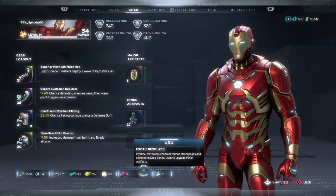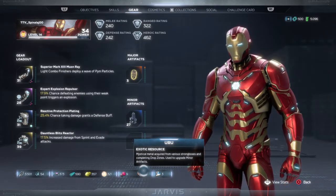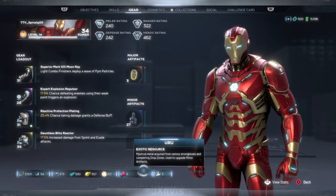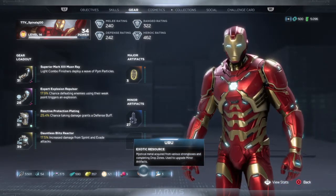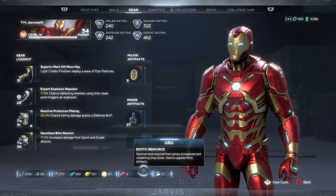As it says, they're metal acquired from various strong boxes and completing drop zones. You've got to get very strong, high-level strong boxes like the gold ones, and it will drop you Uru.